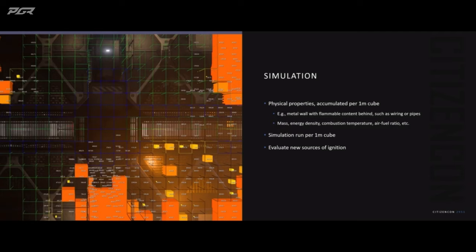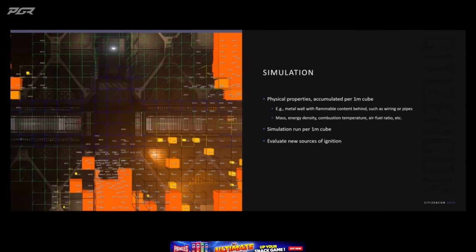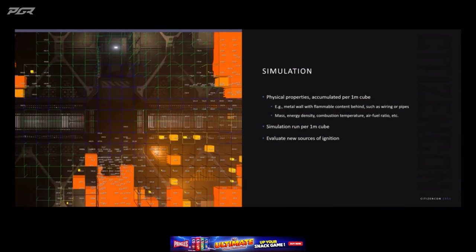So how do we achieve this from the technical perspective? First, the artists and designers mark up their scene to tell us the physical properties each surface is made from, whether it's wood or metal — and not only the surface, but what is behind it, such as cladding or wiring, so we know how flammable it is. Then we define all the physical properties for these surfaces: mass, energy density, combustion temperature, and fuel ratio. We sum these up in each voxel, which is a 1 by 1 metre cube, and these voxels form the basis of our simulation.